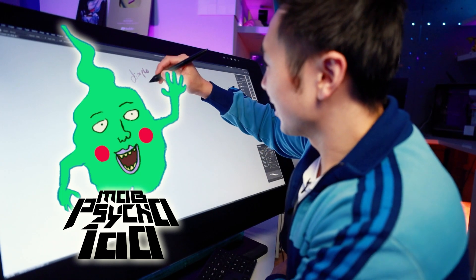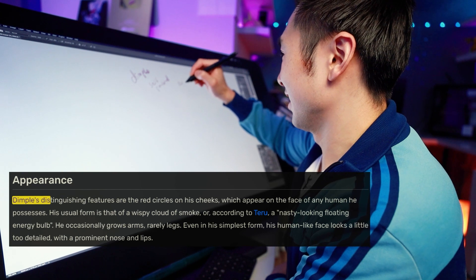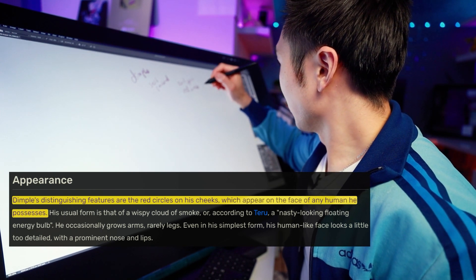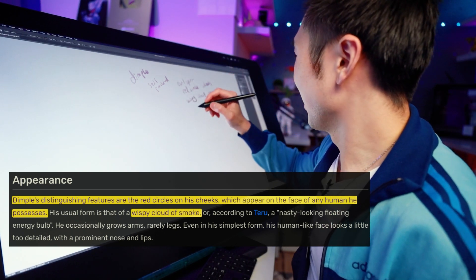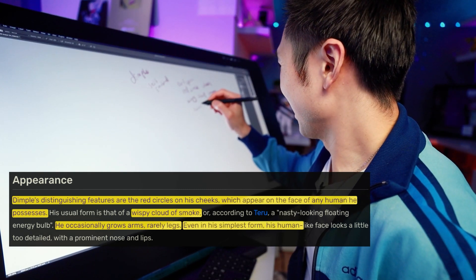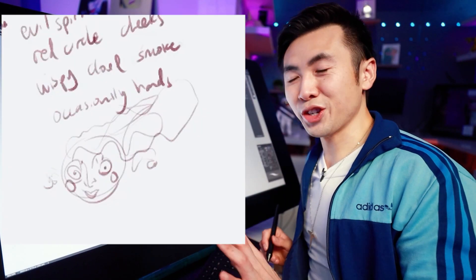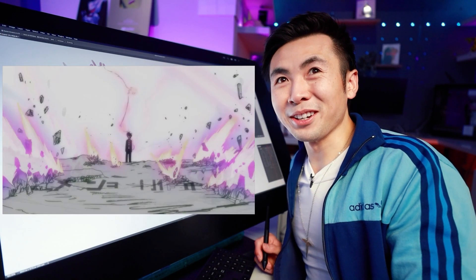Dimple is a self-proclaimed upper-class evil spirit. Dimple's distinguishing features are the red circles on his cheeks, which appear on the face of any human he possesses. His usual form is that of a wispy cloud of smoke. He occasionally grows arms and rarely legs. Even in his simplest form, his human-like face looks a little too detailed with a prominent nose and lips. This is my little icon sketch — just to brainstorm a little bit. This is from the anime Mob Psycho.